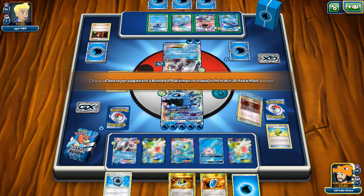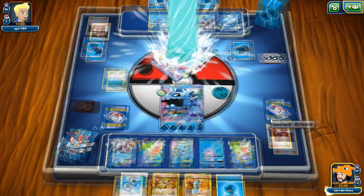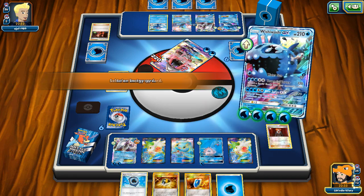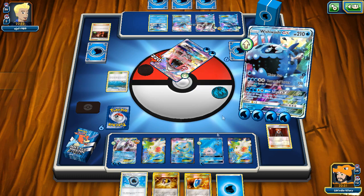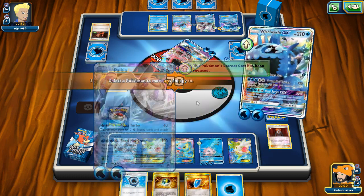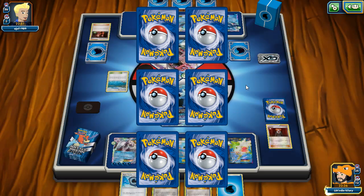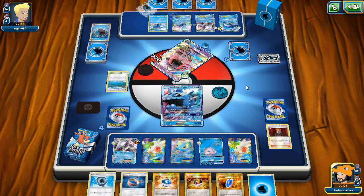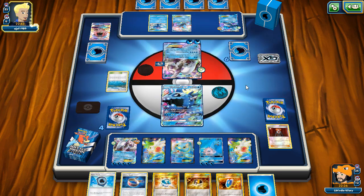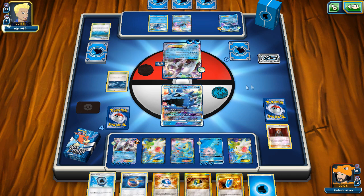Max Elixir hits - nice! We're about to do some crazy plays. We could take out that Tapu Lele since it does a lot of damage to Lapras. We're going to take out Tapu Lele GX. I kind of wanted the Palkia but he hasn't gotten any other attackers so it's fine. We have to put energy onto our Palkia, setting up Pearl Hurricane. We draw two cards - next turn we retreat Wishiwashi into Palkia and Lysandre the Manaphy to knock it out.